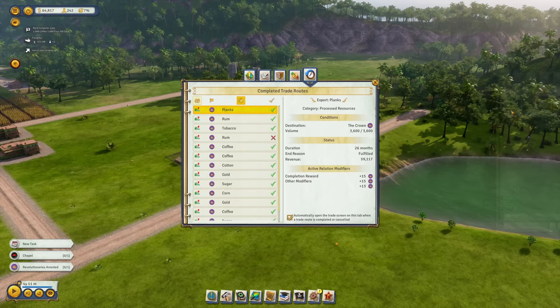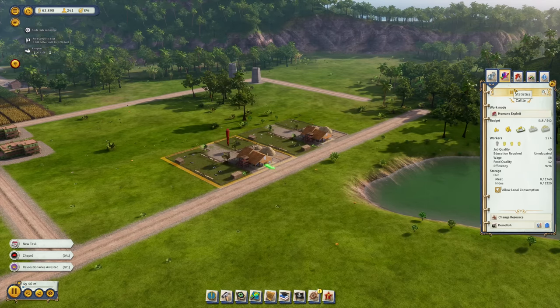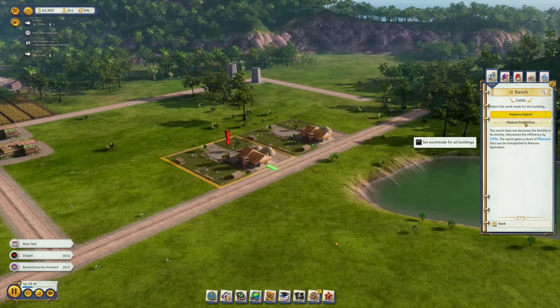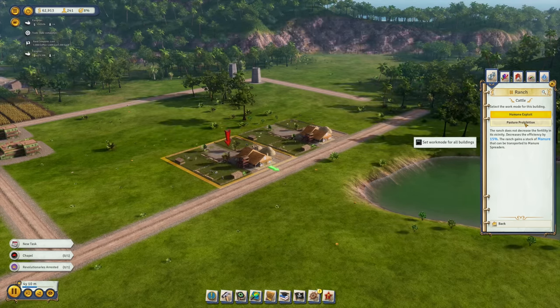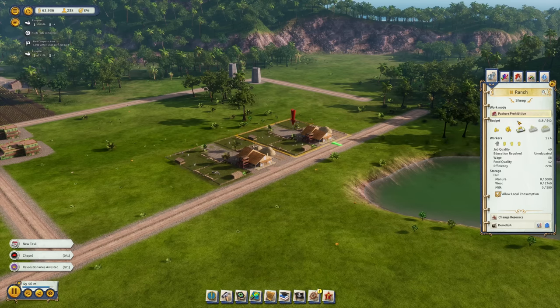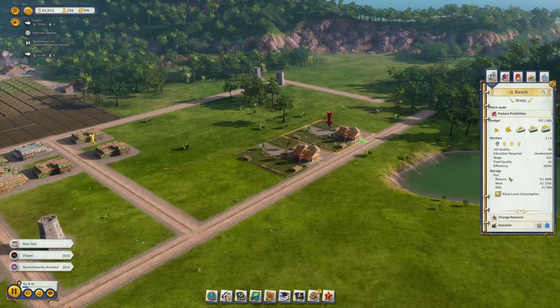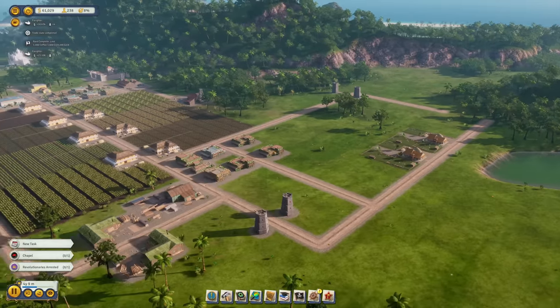My ranches are now ready for action. I'm setting the work mode to 'Pasture Prohibition' — the ranch doesn't decrease fertility in its vicinity, decreasing efficiency by 15%, but it gains manure. I want manure from both ranches. Let's increase the budget so they produce wool, milk, manure from one, and meat, hides, and manure from the other.